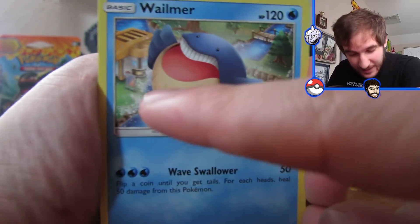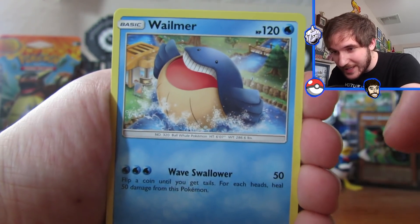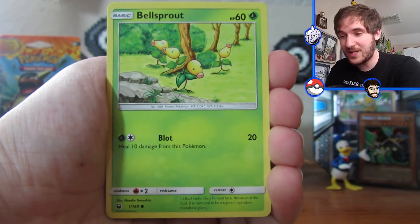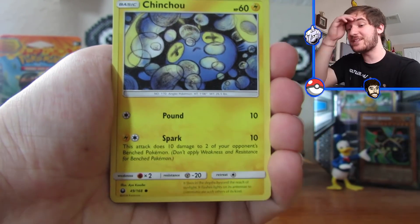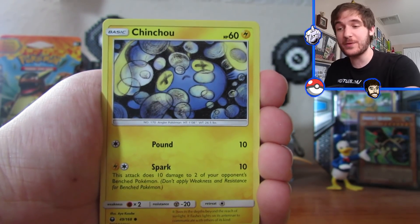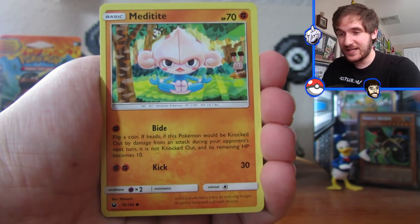Check out that Wailmer and look at the background — what town is this? It looks like one of the towns from the games! This is so cool guys. Sorry I'm taking forever, but this is just so exciting for me. Bellsprout — that's a reprint! I literally have the original card of this from the EX series from when I was a kid, no joke. Wow, a Meditite!